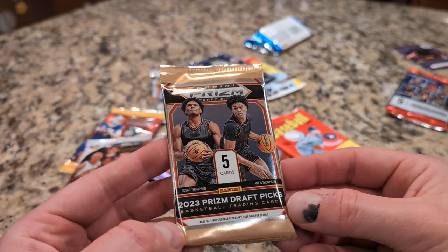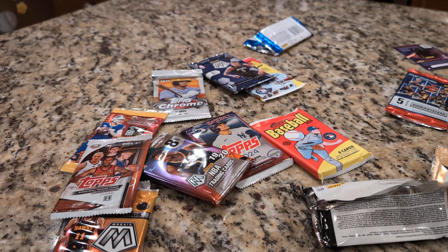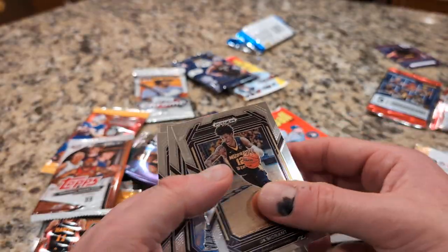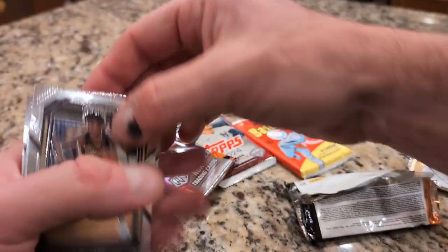Panini Prism Basketball from 2023 — Prism Draft Picks actually. We got this, let's take a look. Bradley Beal, green prism. Ja Morant and Bradshaw, Kyrie Irving and Tiger Campbell. Okay, what's next?